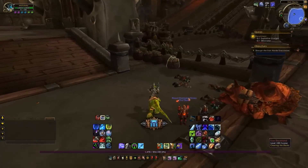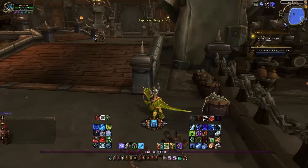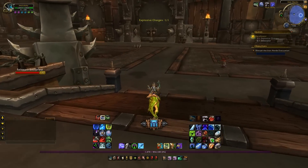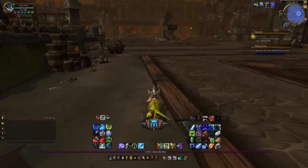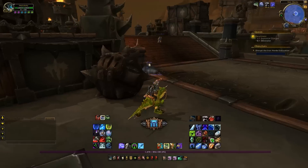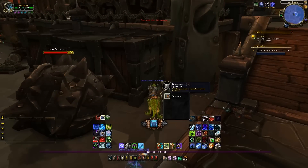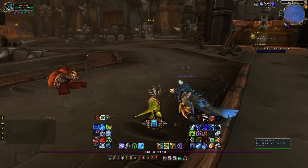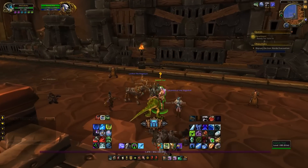Once you arrive you'll be partaking in a very small quest chain. It starts off with gathering a detonator and some explosives. There's also a bonus objective which I highly recommend you take advantage of. Once completed — by either defeating the Iron Horde soldiers or disrupting their machinery — you'll be awarded with some gold, but most importantly 200 garrison resources.